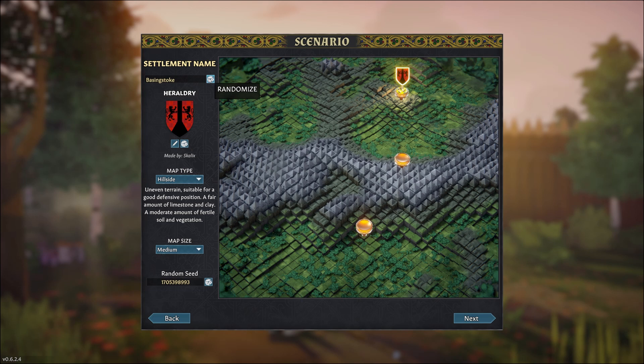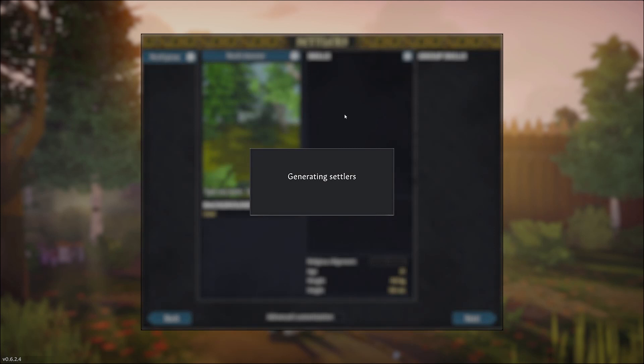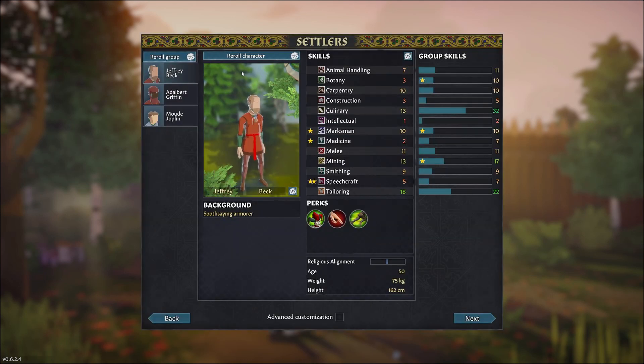We can randomize the name of our town. I like this one — Wythenshaw, maybe. And we're going to randomize this heraldry a few times and go with it. From here it's going to generate our settlers, and we'll be able to randomize and re-roll them based on group skills.